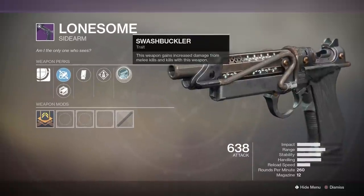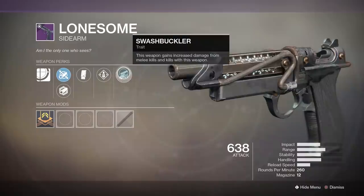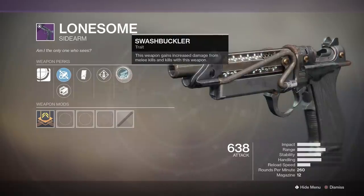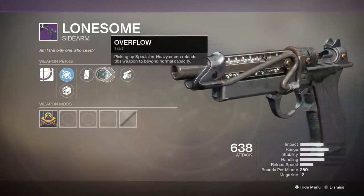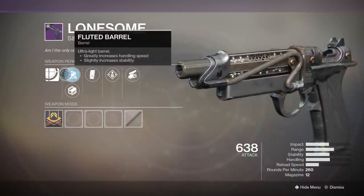The precision frame sidearm known as Lonesome has a curated roll that features a new Season 6 perk called Swashbuckler, which reads: this weapon gains increased damage from melee kills and kills with this weapon. It also rolls with Overflow, Extended Mag, and Polygonal Rifling.